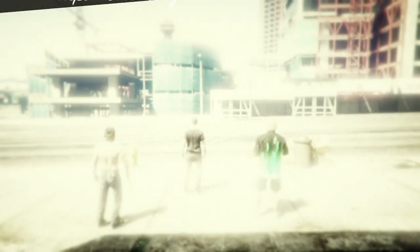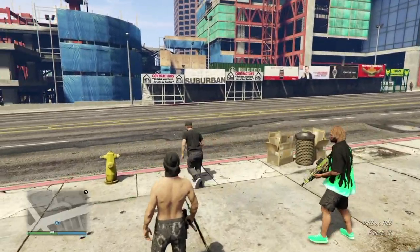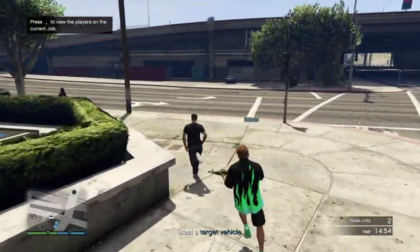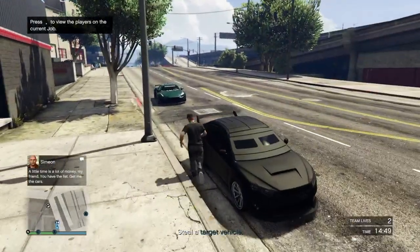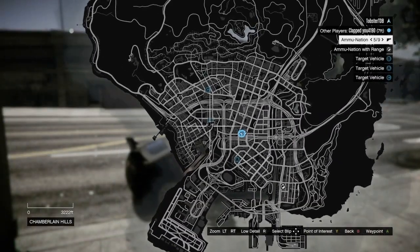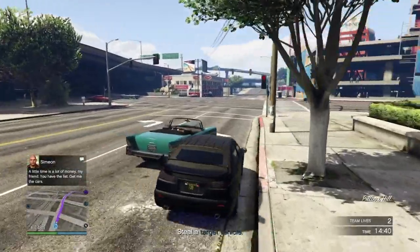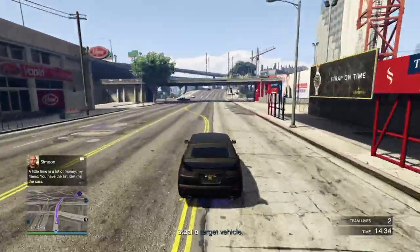The next mission is GTA Today Too, and in this mission you'll have to steal cars marked on the map. If your team has four players then there'll be four cars to steal, but if your team has two players then there'll be two cars to steal. The most important thing, especially when playing with randoms, is making sure you all don't go to the same location. To prevent this I suggest hanging back until you get a general idea of where your teammates are going and then go to the location they're not going to.